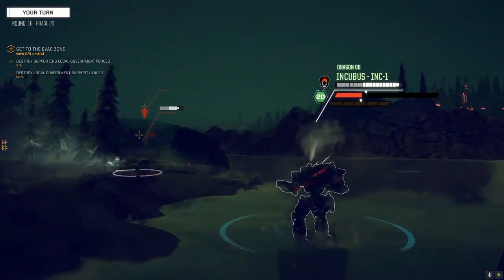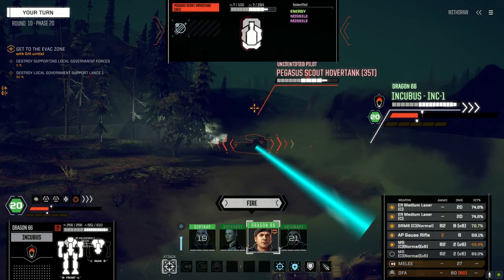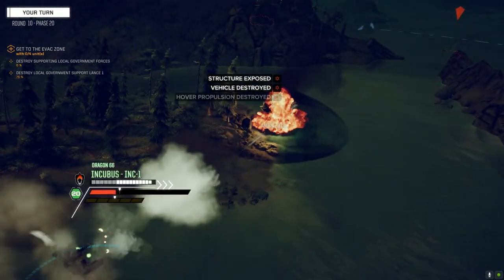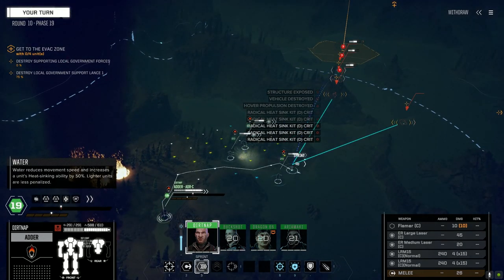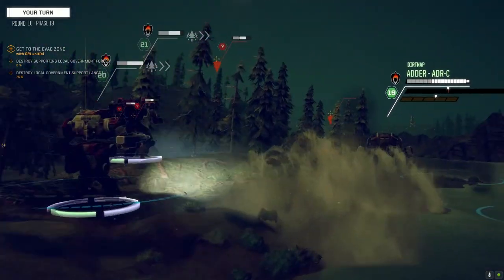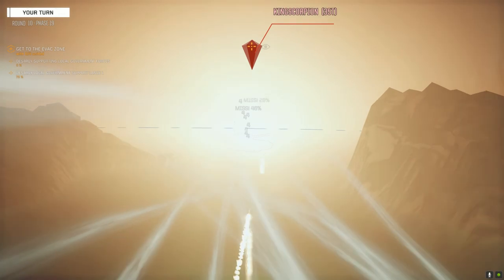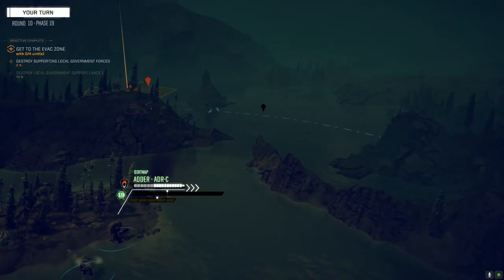Stay in the water, still dropping heat which is nice. Let's lower the machine gun rounds. There's the Locust — I knew there was one here somewhere! Full throttle. Let's unload on this guy — engage target. Nice! Enemy unit destroyed.